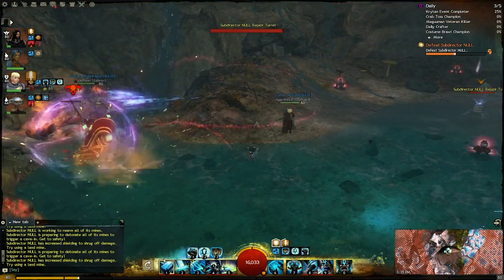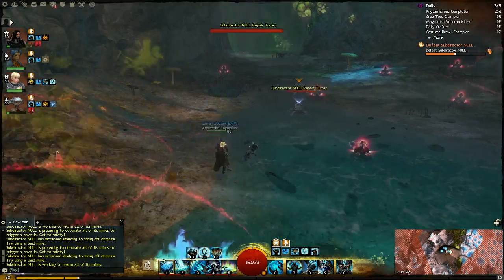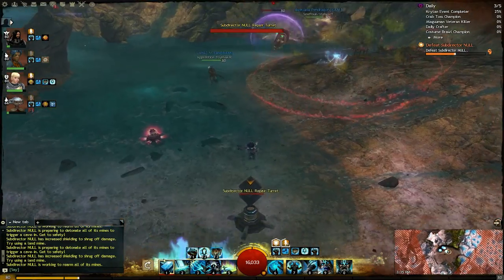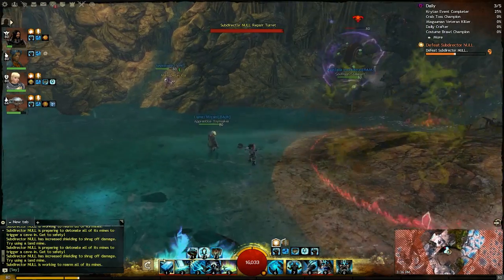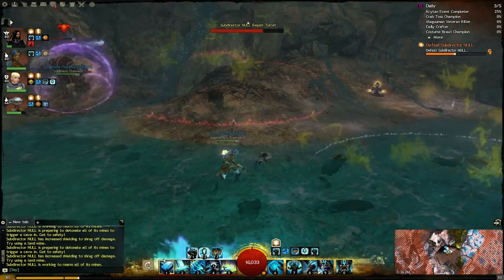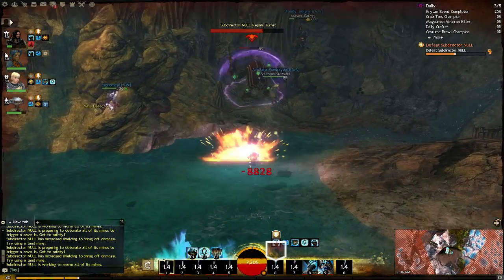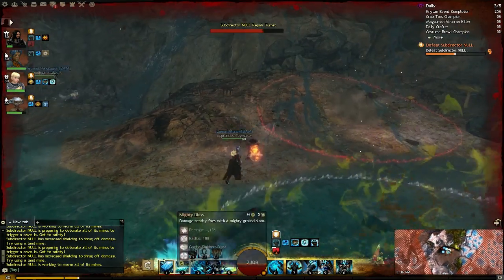The other bug is that sometimes when you disarm a mine the thing will detonate for no apparent reason. All I can recommend is keep trying until you get one that doesn't. There was a really nasty bug that has since been fixed where Null became immune to all conditions after his first shield was removed. This has since been fixed, so if you couldn't damage Null fast enough previously you might want to give it another go now.